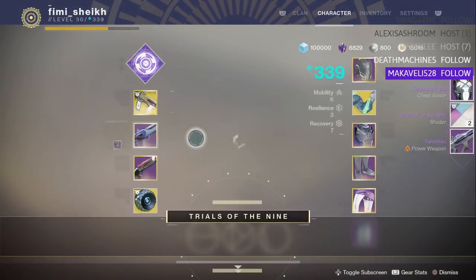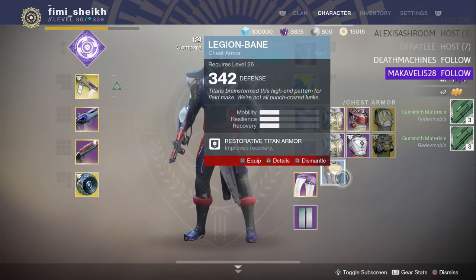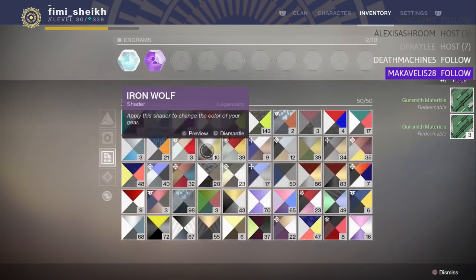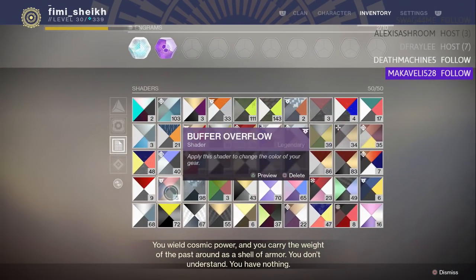There we go, got that nice cool shader. I don't know what light level that chest piece is — let me have a look at this shader. It's got a bit of purple in there — you know I like my purple. Oh wait, did that go to the postmaster too?